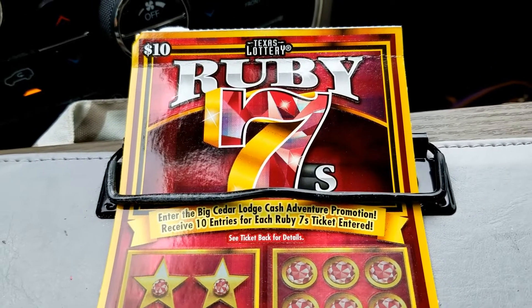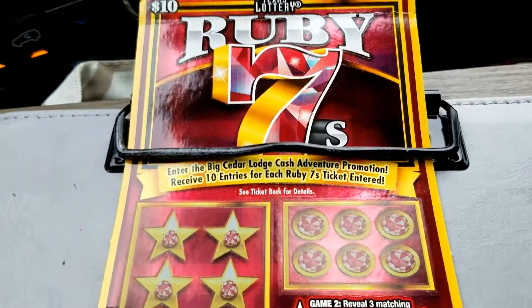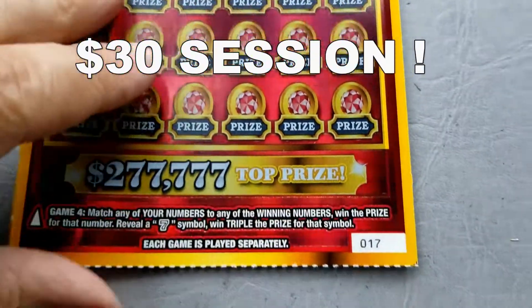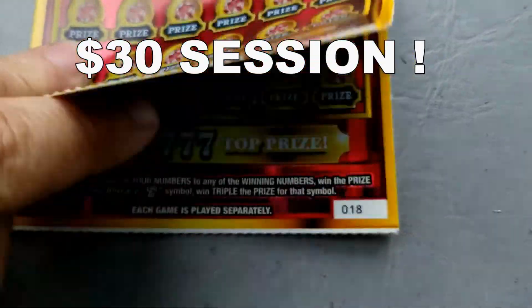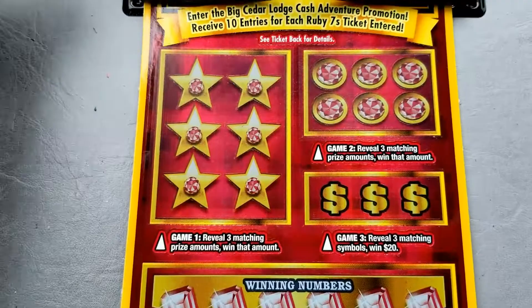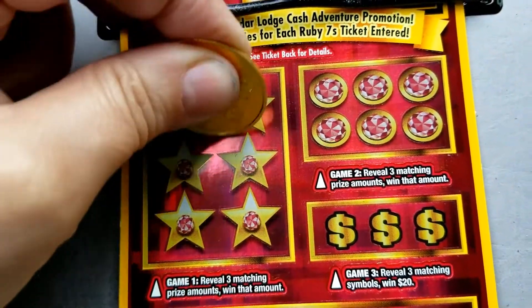Hello everyone, it's Lone Star Scratchin' and today we're going to be looking for that win on Ruby 7s. Lots of different play areas here. We're going to be playing three tickets — a $30 session — tickets $17, $18, and $19. Let's get our scratch on and do some Lone Star Scratchin', looking for three matching prize amounts here.